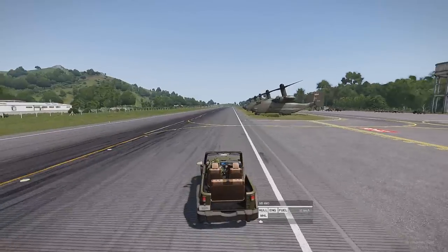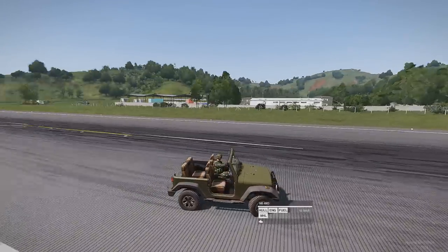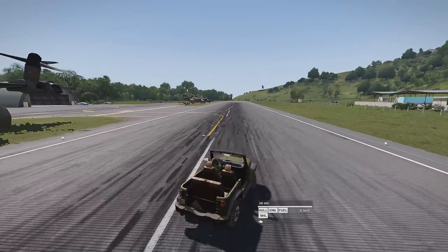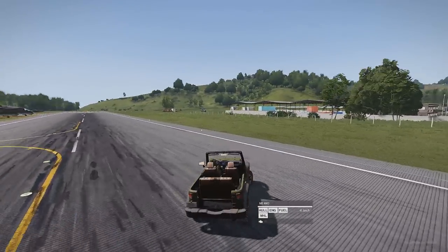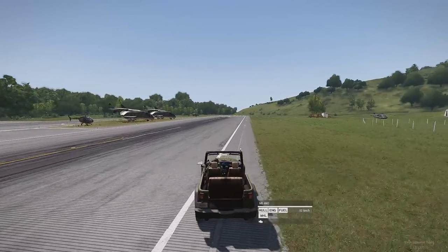First thing is the sweet new Jeep. It handles very nicely, at least on the runway. You can get some sweet fishtails. It goes off-road, sort of like the off-road truck, and still handles pretty well off-road.